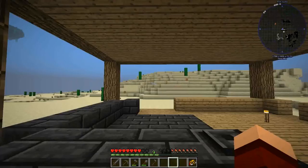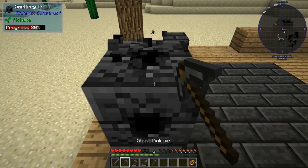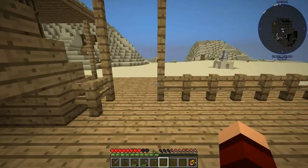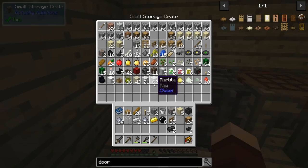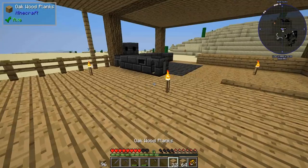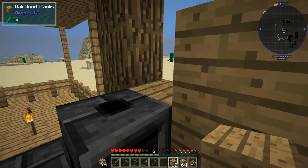We got 20 seared bricks — that might actually get us a smeltery up and running. Here's the thing about making it bigger. We'll probably put this guy here and put our table there, then another one over here. We're just waiting on that. Let's grab some more wood and see if we can finish filling in these walls.